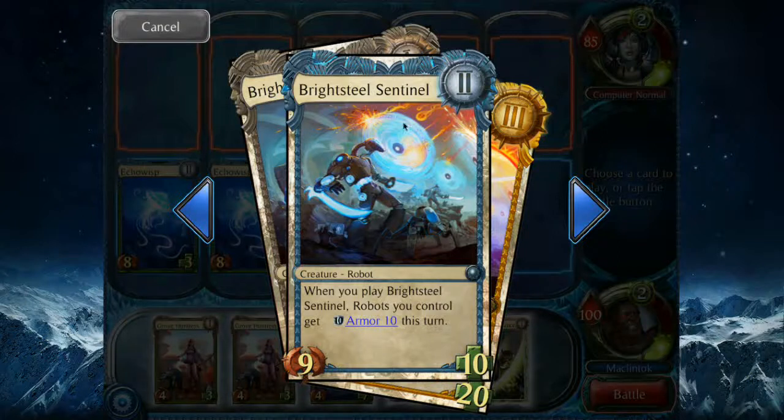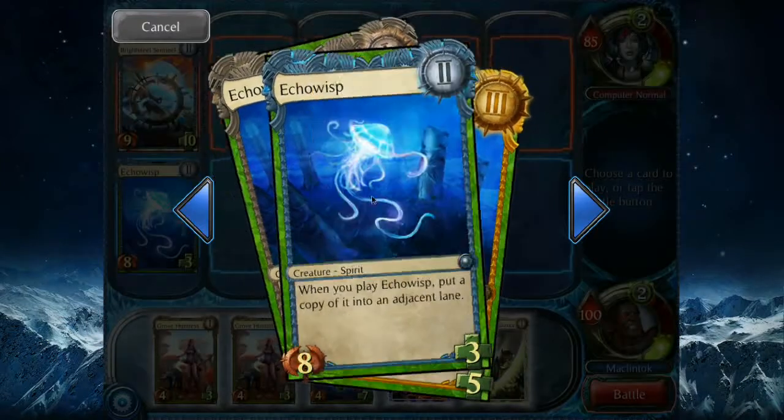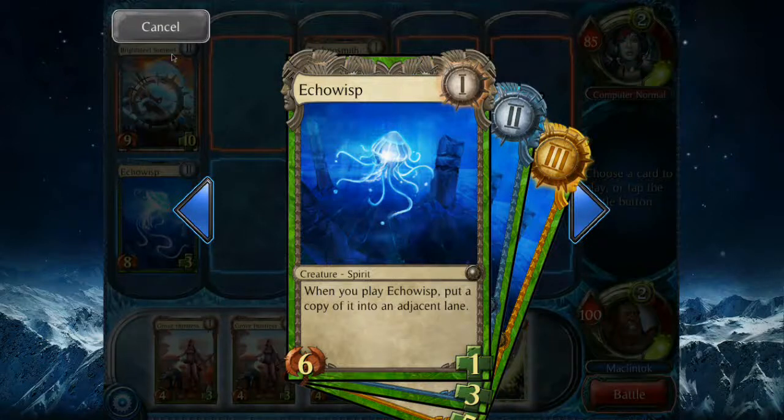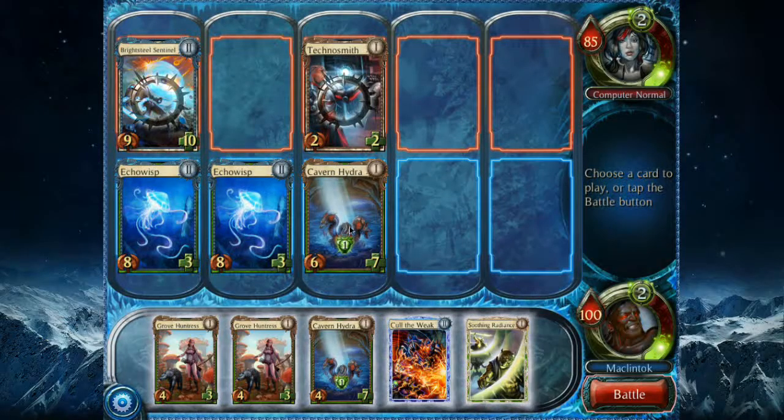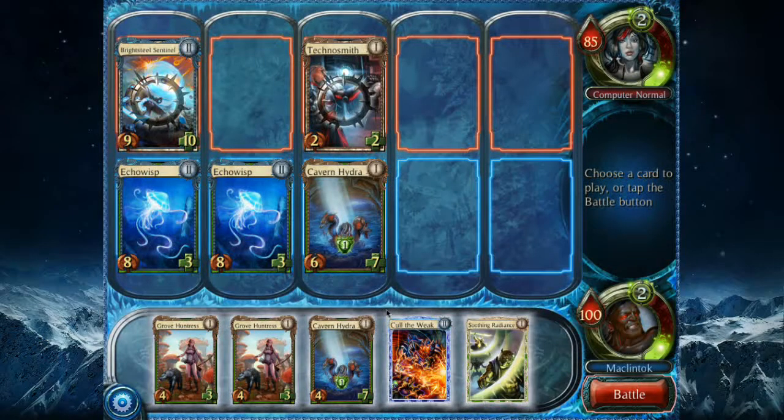You do see some similarities to Magic cards here — name of the card, gorgeous art in the center, followed by a strip showing you the type of card and creature, then the card text. Speak of art, the game looks very nice and gorgeous. If you can play it on your iPad, it's really one of the best looking games on a mobile device, and there's a consistency to the art — every card looks like it was done by the same artist or a core group of artists with a very similar style, which really helps push the identity of this game.